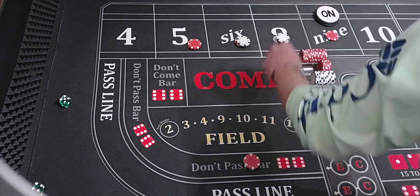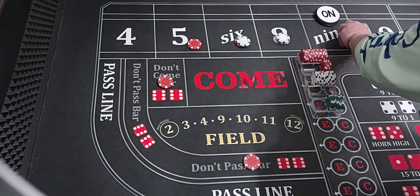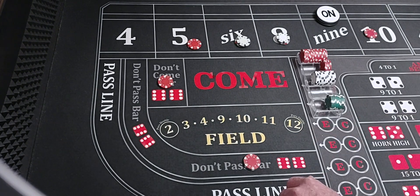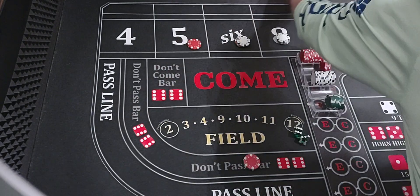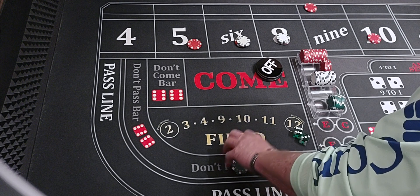Five, four, nine — nine will be the point. We'll go in the don't come for $10 and move the nine to the ten. That's a midnight — that's a push on the don't come. Six, three, nine — that's trouble to the nine. We hit the point; the puck will come off and we lose $30.